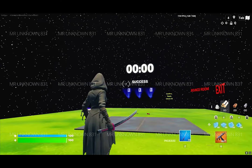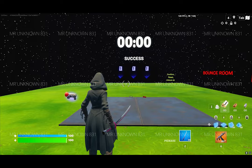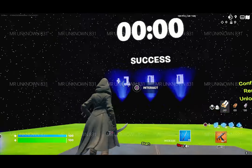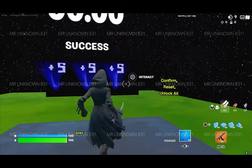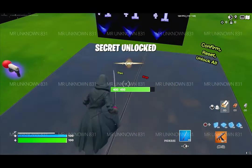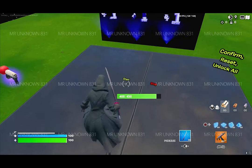All right, so the timer just ended and now we're going to type in the password, which is 555. To type in the password, interact with the button and the number goes up. Once you type it, confirm it with this button right here and it'll say 'Super Unlock' at the top.